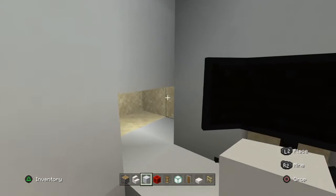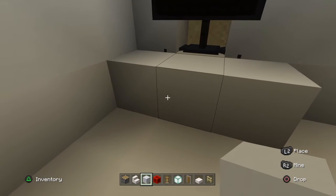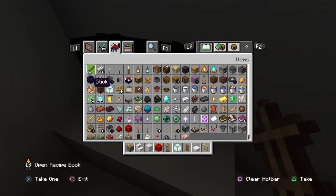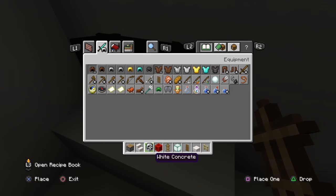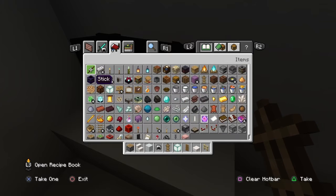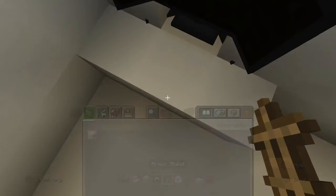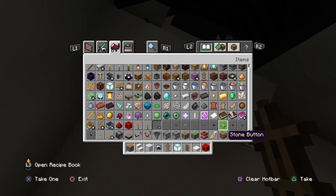I promised you guys I would show you how to build the keyboard and mouse. Grab an armor stand, then grab a chain helmet and put it there. Also grab your redstone block. You'll need a chain helmet and a button — I like grabbing dark oak because it's kind of blackish.